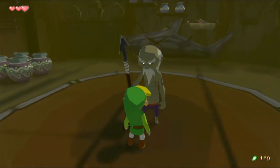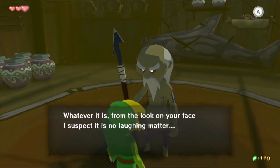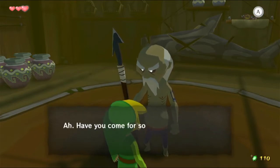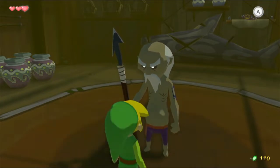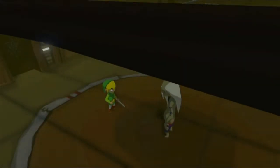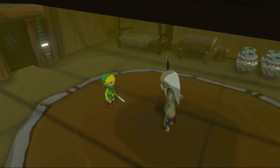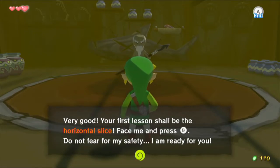I need to talk to the blade master himself. He says: 'What is the matter, Link? You have an urgent look about you. Has something happened? Whatever it is, from the look on your face I suspect it is no laughing matter. Have you come for some serious instruction in the way of the sword?' Yes, sir. Your first lesson shall be with the horizontal slice. Face me and press B. Do not fear for my safety. I am ready for you.